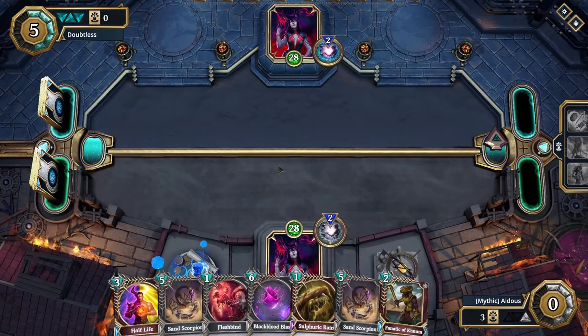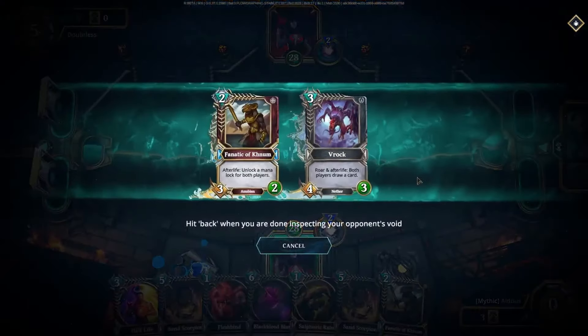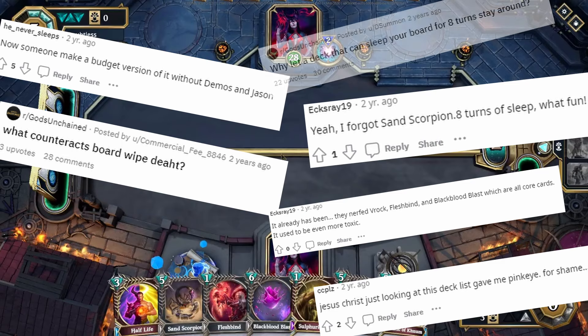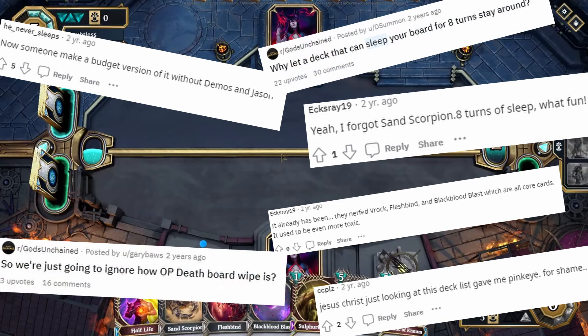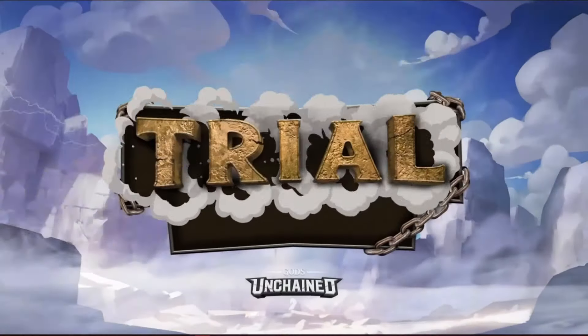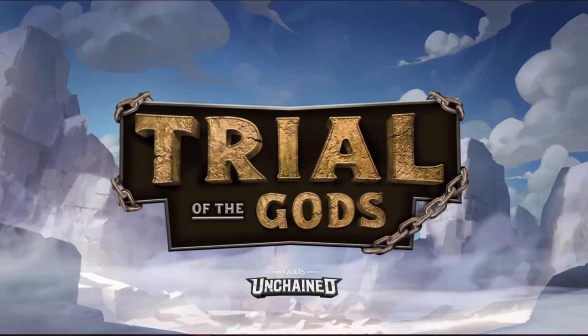Back then, there wasn't a single card that could remove sleep from your own creatures. Even creatures with ward were not safe from being slept. Players became upset, stating how much they hated not being able to play or do any action turn after turn. Then came the Trial Begins expansion, promising changes, but it didn't do much to stop the so-called Sleep Dead.